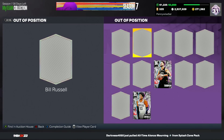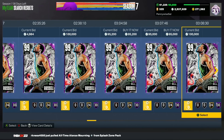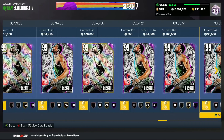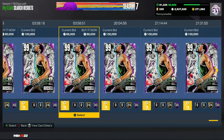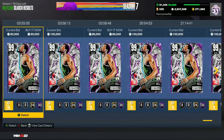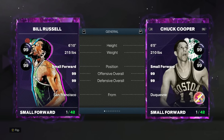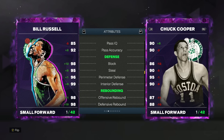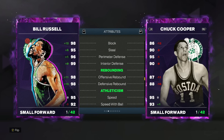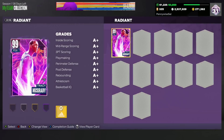The next card is a very similar small forward to Kevin Garnett — Dark Matter Bill Russell. He's still one of the best defenders in the game, and he's only now going for about 85 to 90,000 MT, which is kind of crazy. He's still a top level defender at the small forward position. Being 6'10" with a great wingspan, perfect defensive stats with a 98 block, 95 steal, 96 perimeter, 99 interior defense, and every single Hall of Fame defensive badge. Bill Russell is a card I would definitely recommend picking up.